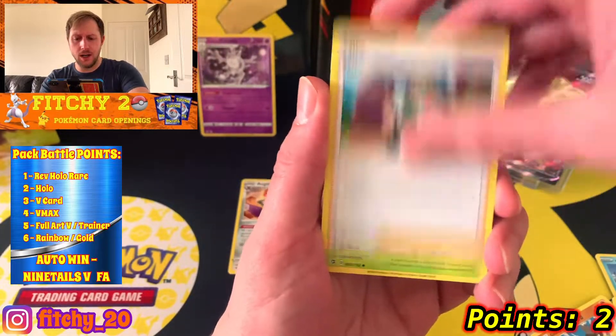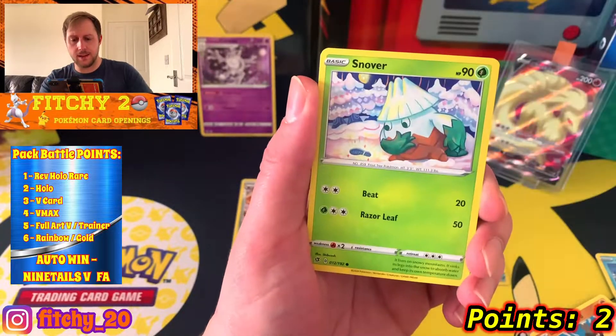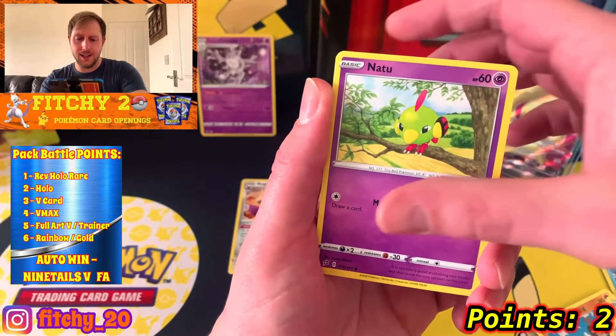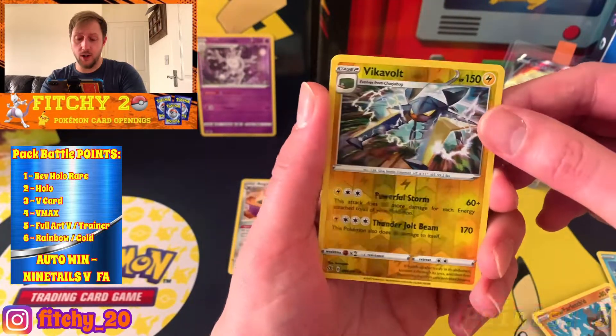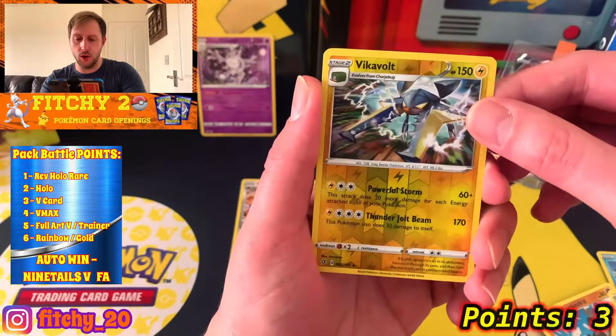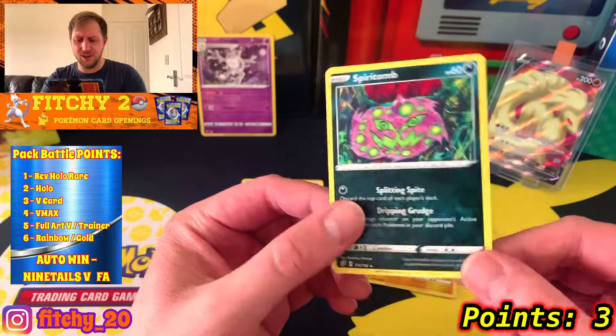Not happy so far - halfway through almost. Grass energy, this time a Milo, Shuckle, Luxio, Squovet, Snowbird, Natu, Trubbish, Pidove - reverse is Vicker Vault, that's a reverse rare, going to be worth a point I'm sure. And behind that is a Spiritomb non-holo.